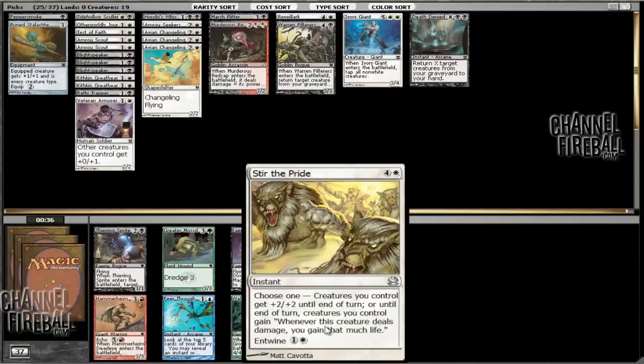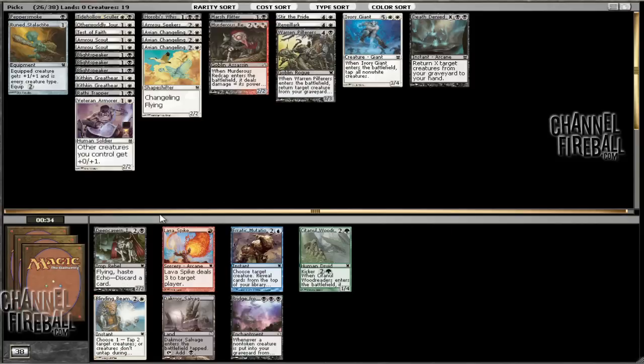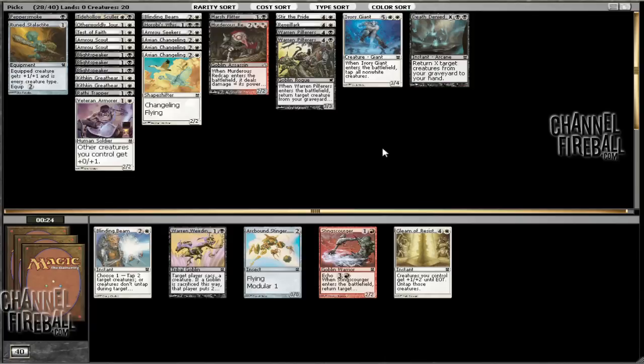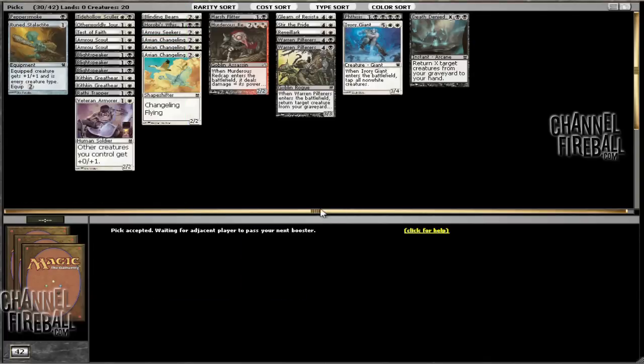Here we can take Stir the Pride. This thing is pretty sweet - plus two, plus two - and all of these other creatures are sort of overlapping in what we have, so Stir the Pride is pretty unique. And we can take a Blinding Beam now. Another Worn Pilferers is going to be better than Festering Goblin overall. So we have a bit of a decision to make: we have the Kithkin Great Hearts and the Rune Stalactite, along with the three Avian Changelings and the Ivory Giant, and that's going to be competing with the last few slots in the deck. I'm going to take Gleam - I think that's a bit better with cards like Wrathy Trapper and Blight Speaker. So yeah, I think we may end up cutting the Pepper Smoke, the Rune Stalactite, and the two Great Hearts in favor of cards that are individually more solid than that entire package.